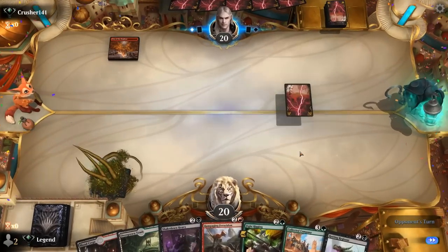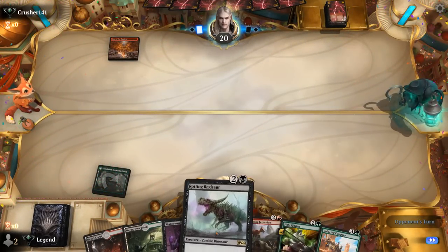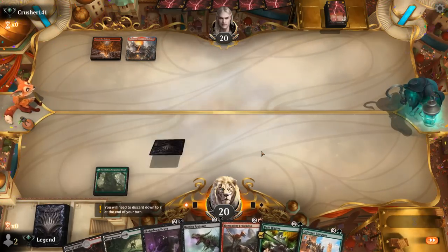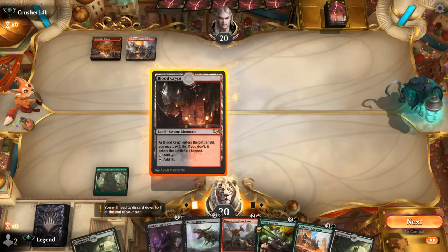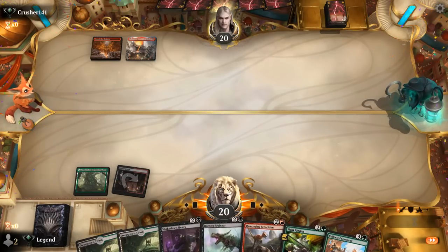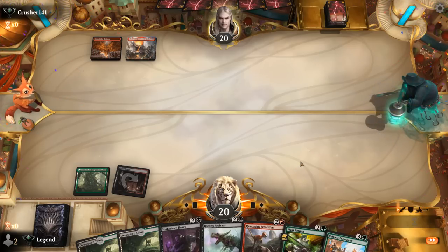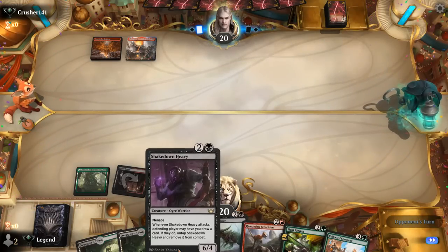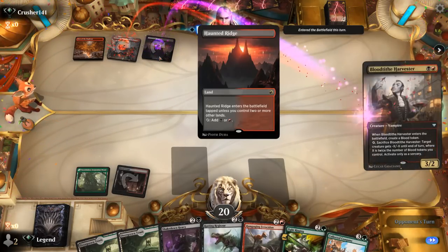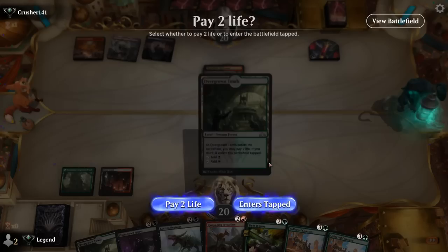We'll play Symbiosis tapped as we're definitely not casting it this game. A Regisaur joins the ranks and still no plays from the opponent, so that's promising. But maybe this is more of a combo deck and not quite Mono-Red aggro. At least our Regisaur and Heavy are quite likely to survive a burn spell. There's the black mana — that makes more sense. So now I prefer playing Fight Rigging first so we don't expose our creature to removal and can set up our combo next turn.